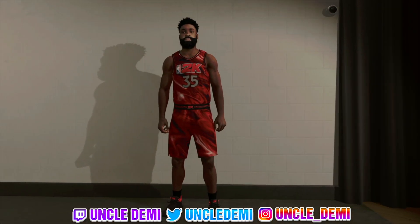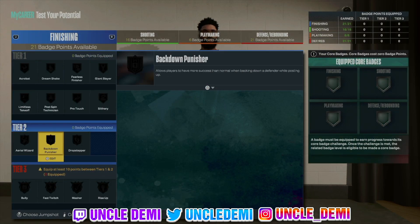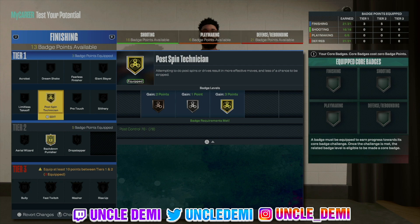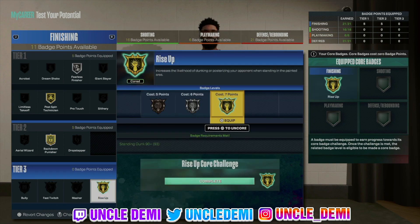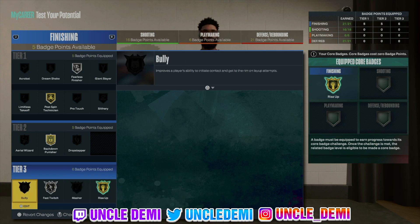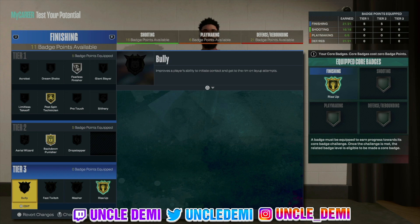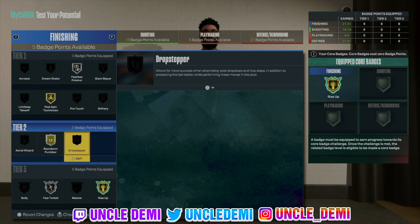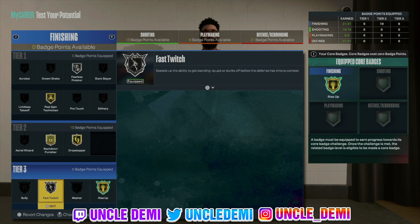So now we'll test this build out real quick, give it 99, and then get you out of here. For the finishing badges: Backdown Punisher is going to be the big one, obviously we want Post Lane Technician, and Fearless Finisher — that's our core 10. Down here you have a lot to work with: core Rise Up, Fast Twitch. If you're double coring, you can double core Rise Up, double core Bully, and then get Fast Twitch as well — so you'll have all three of those. That leaves five left over where you can go with Drop Stepper. So: Post Spin, Back Down, Drop Stepper, Bully, Fast Twitch, Rise Up, with Fearless Finisher — that's pretty good.